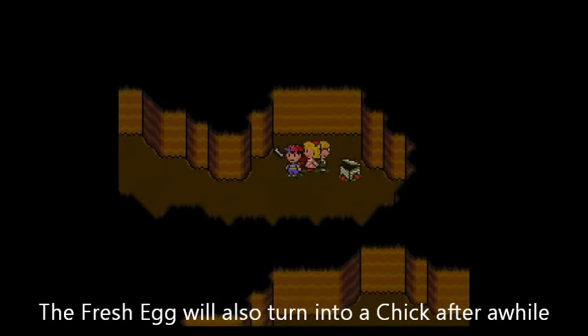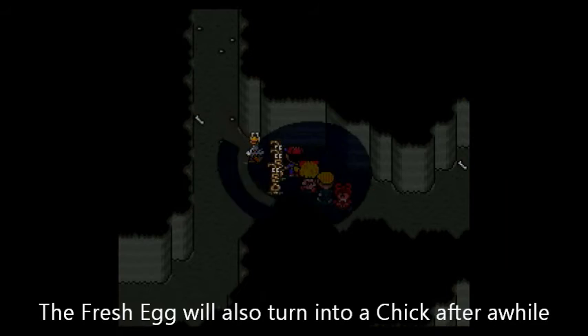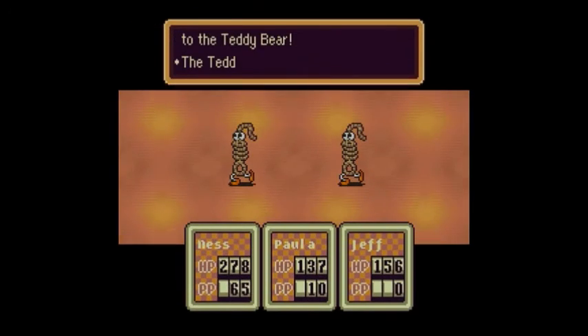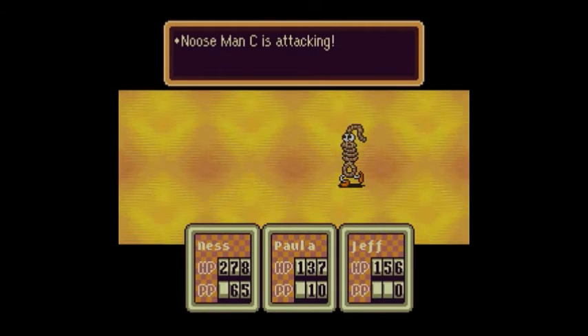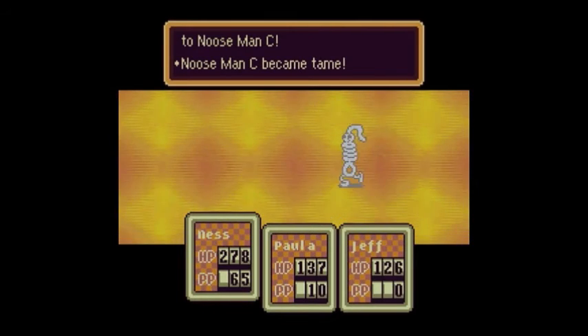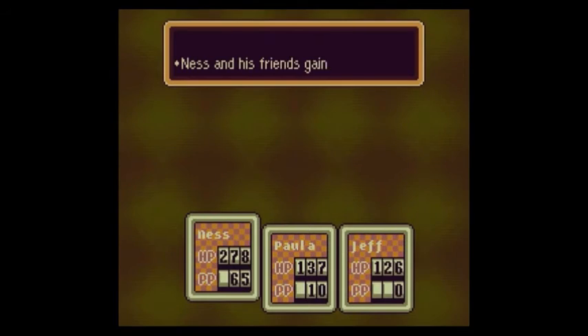And there's a Secret Herb right there — definitely useful for fighting these enemies because a lot of them can do poison damage, and the Secret Herb can help with that. The Teddy Bear became a pile of fluff! YOU MONSTER! The Teddy Bear has been avenged!